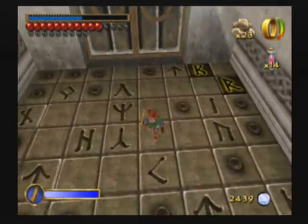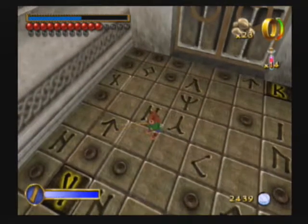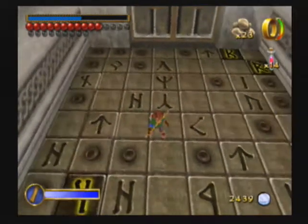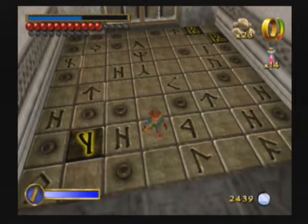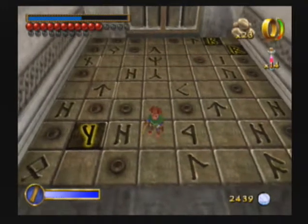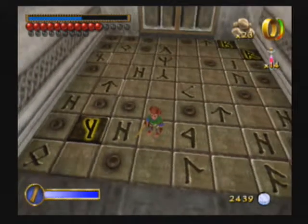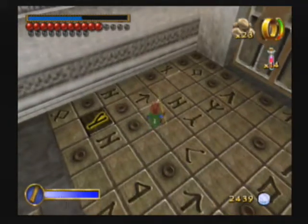It was a Y, wasn't it? Sort of. We'd already done that. Okay, what other one looks familiar? There's a bunch of those. Oh, it's that X up there. Yeah, all the ones that we needed were unique.